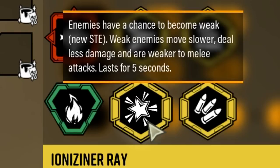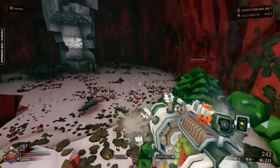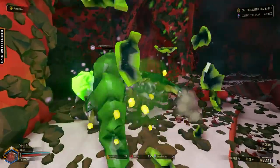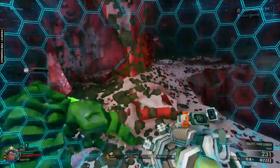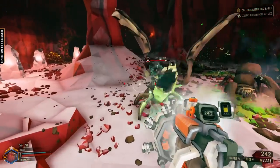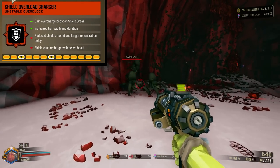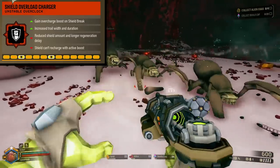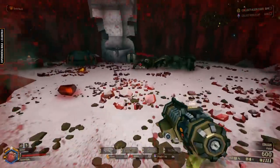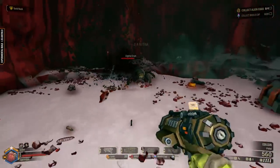Ionizer Ray — applies a weakened effect to targets. As of this video, it's an unused status effect. Creatures bearing this effect are slowed down and take extra damage, kind of like the IFG grenade but turned into a status effect. Radiation Burn — this applies burn damage to targets. Shield Overload Charger — similar to that one shield-oriented overclock on Drak, but reversed. Whenever the shield is broken, the gun receives an overcharge boost for a limited period. But I suspect this overclock isn't functional, because when my shield breaks, nothing seems to happen.